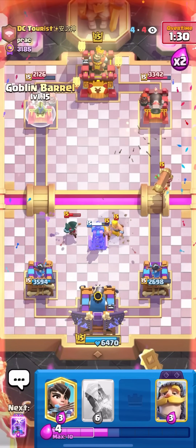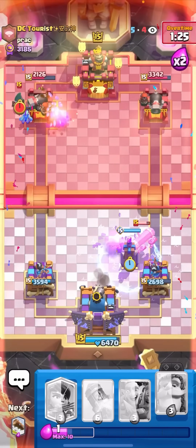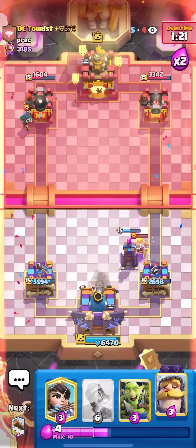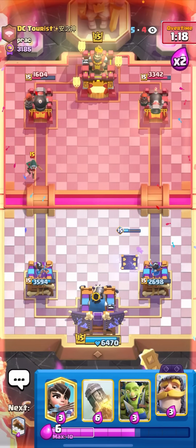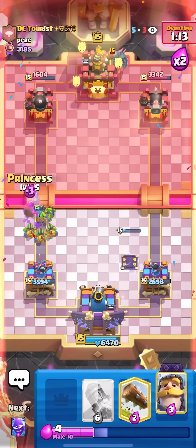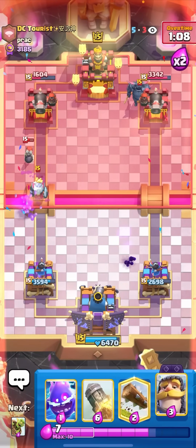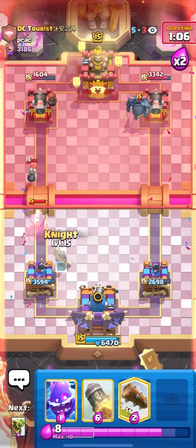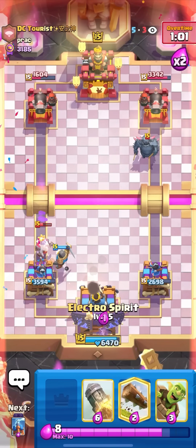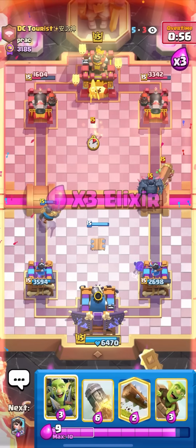I'll Evo Knight for the Mother Witch, Tesla, then Goblin Gang. E-Spirit plus Log will chain the Bomber — very good. E-Spirit so the Bandit doesn't dash. Evo Tesla here for easy defense — it has so much health it's hard to break through. He got the Evo Tesla out of my cycle which was smart. I need three Rockets to finish off the tower, but he's going to Pekka opposite lane. I'll Princess the bridge just to be annoying, force out a Royal Ghost — yep. Now I can Knight on top of it.